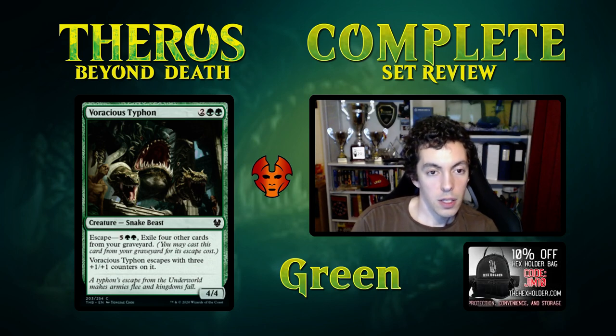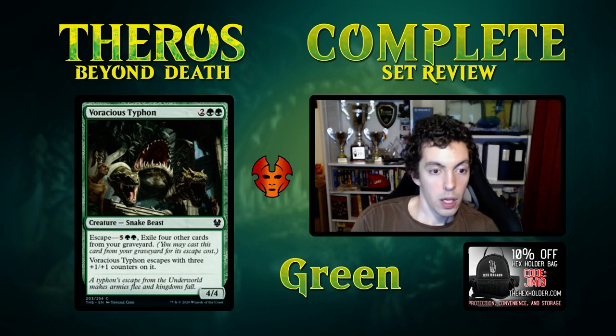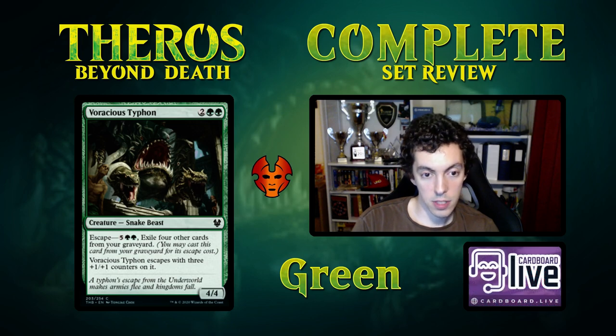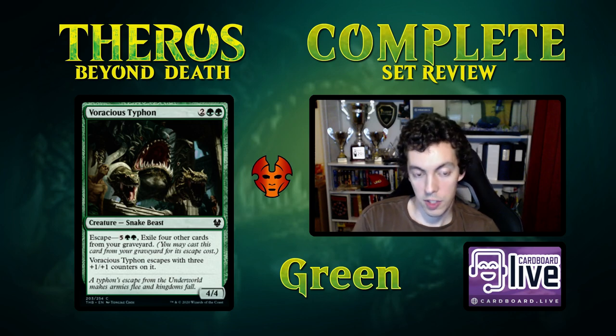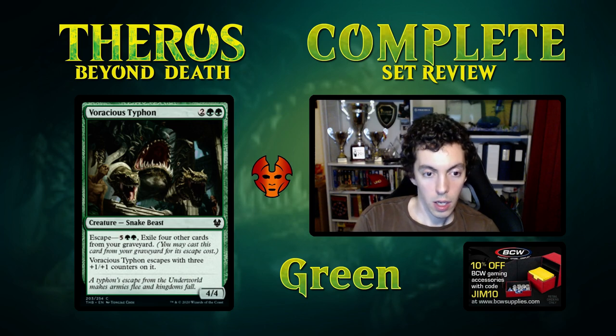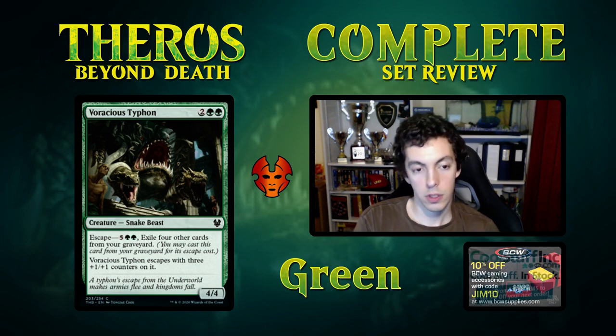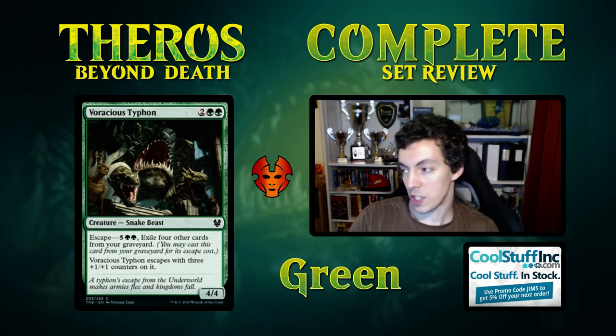Voracious Typhon — 4 mana for a 4/4, already great in Limited. Escapes for 7, exiling 4 cards, as a 7/7. This is your bread-and-butter Limited card. Not obviously playable in Constructed — Questing Beast this is not — but in Limited this is exactly what you want: reasonable upfront stats and also good later. It's your perfect Limited 4-drop.